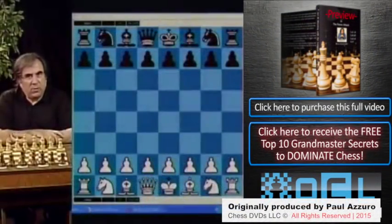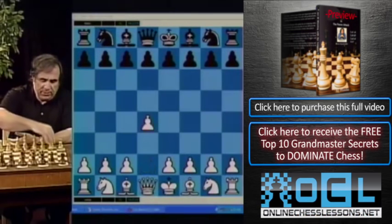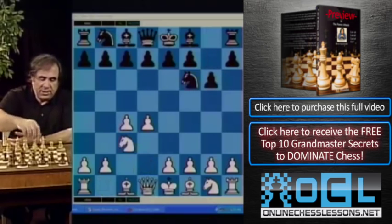The Grünfeld Defense is one of the sharpest openings in modern chess theory. After d4, knight f6, c4, g6, knight c3, d5 — this is the normal and most popular way of playing the Grünfeld Defense.